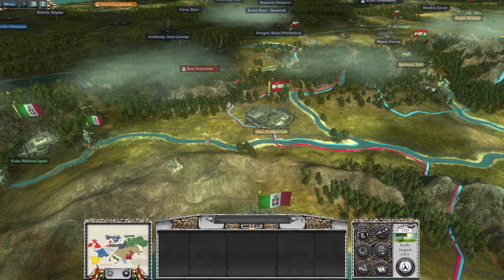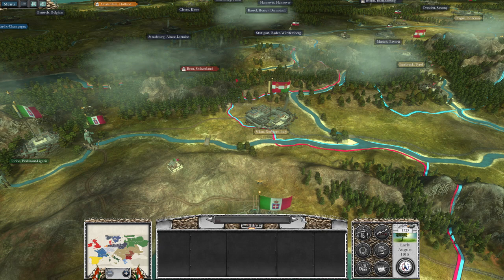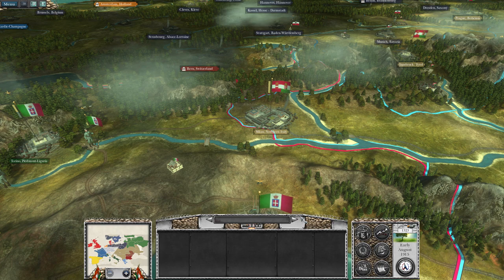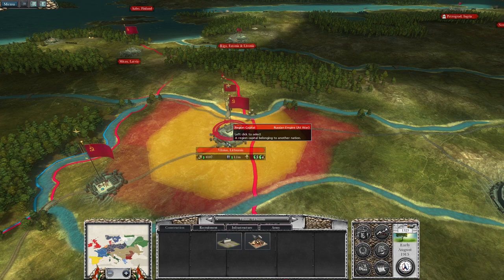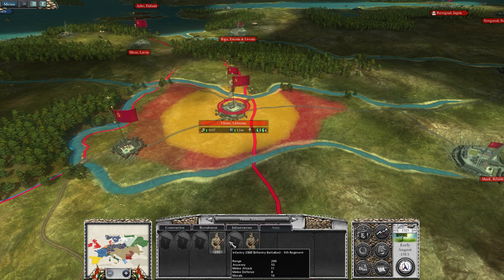Hello there, everyone, and welcome back to Napoleon Total War with the Great War mod. We're playing as the Austro-Hungarian Empire in World War I. Last time around, most notably, we were able to take Milan, but we also had some developments in the East, where Russia fell to a revolution, and it's now the Soviets or the Bolsheviks who are in charge.